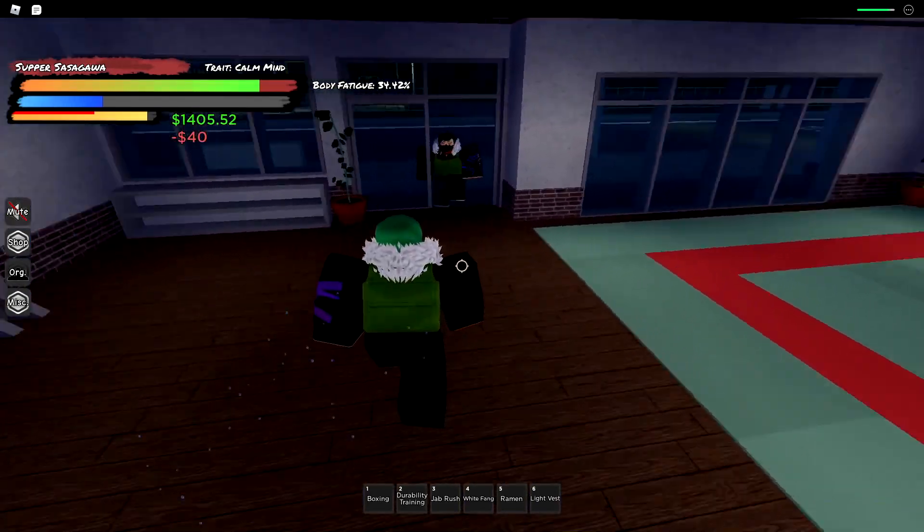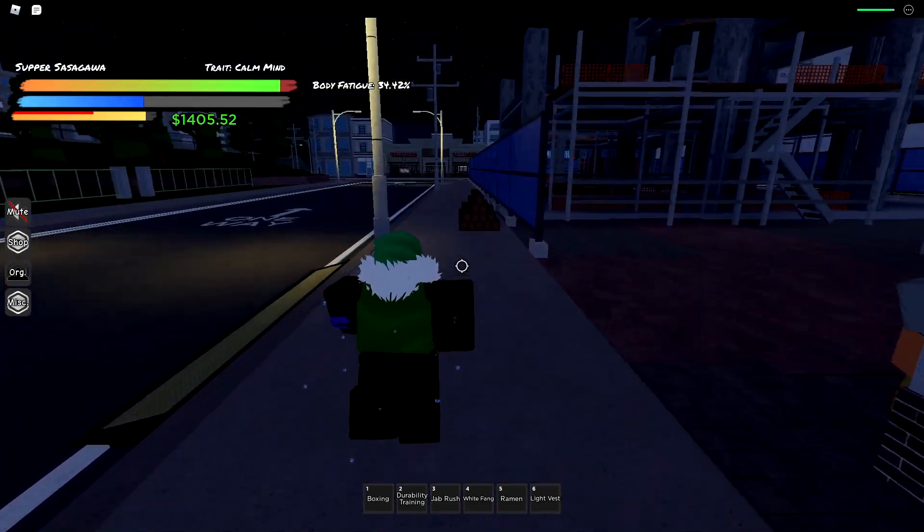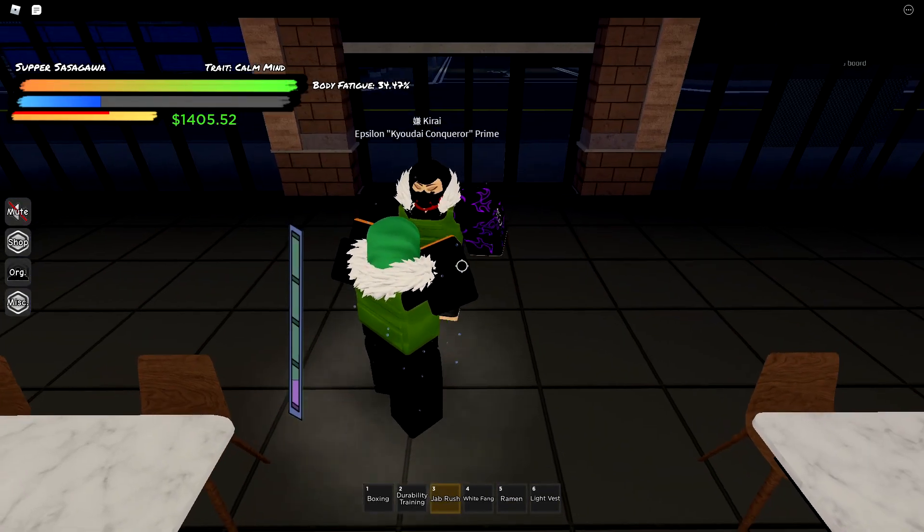Your friend is going to grab it as well. The first person to get to the ramen shop, you want to start using your rhythm — click R and use rhythm. And now my friend's here, so I'm going to use the durability.